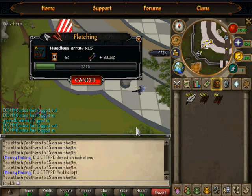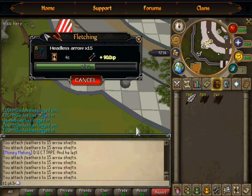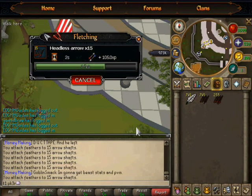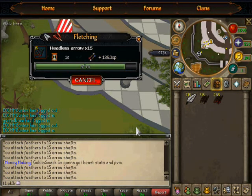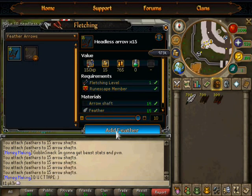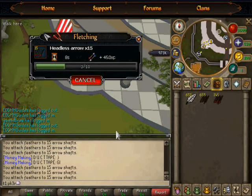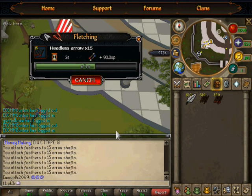I calculated the per hour by calculating how long it took me to do 1k and then scaling that to per hour. You really don't have to bank because you can have everything in your inventory at once. So I didn't really add in banking time. I guess there could be some times when you want to bank, but you can do that if you want.